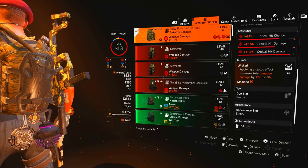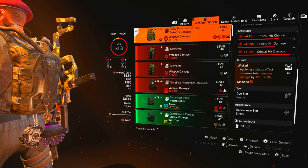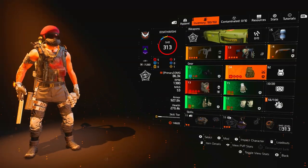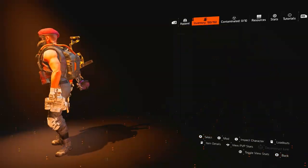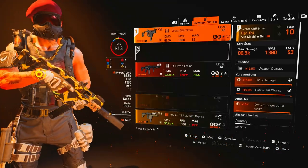I've got weapon damage on it, but it's got the talent I've put on it which is Wicked — applying a status effect increases weapon damage by 18%. Bleed is a status effect, so you've got the bleed 18% here plus 20% from Sadist. You've got 38% extra weapon damage right there alone.